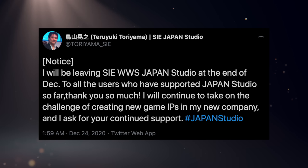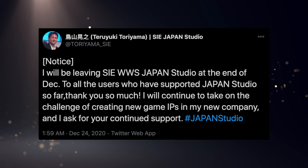Next up, we've got yet another notable departure from Japan Studio. This time it's Tiryuki Toriyama, who recently announced he's leaving at the end of December to work on his own new IP at his own game studio. He's been the studio producer at Japan Studio for a very long time, overseeing projects ranging from Deracine, Bloodborne, Soul Sacrifice, Astro Bot, and most recently Demon's Souls.